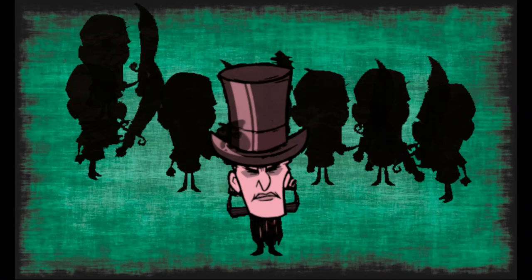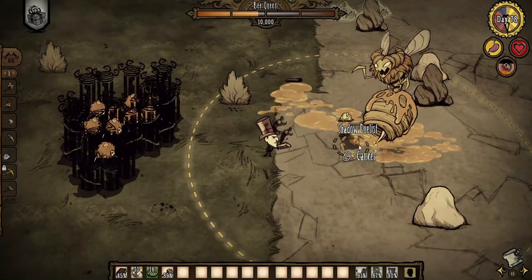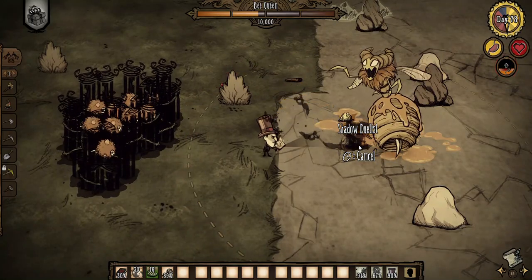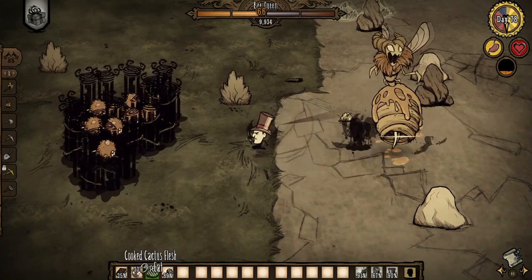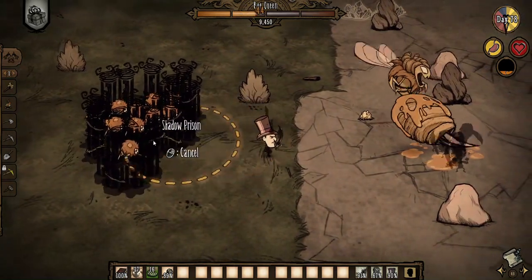Maxwell's Refresh completely revamped his Shadow Duelists, taking them from being very expensive and getting one shot or two shot by strong bosses, to being cheap and able to tank many hits despite on paper having the same amount of hit points. So the duelists are really good compared to before, however there is one area that they are sort of lacking, which would be control.